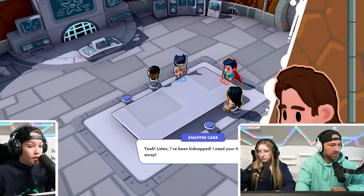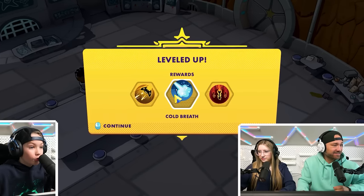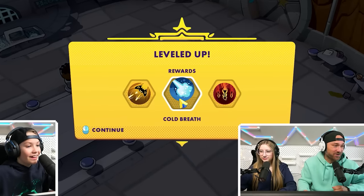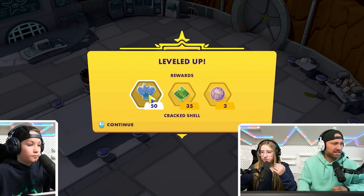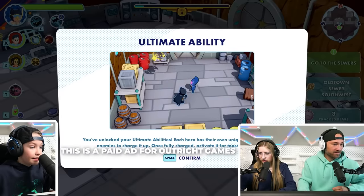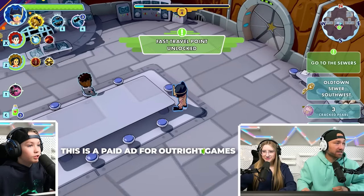Snapper's been kidnapped? Whoa, we leveled up! Battle Drone, Cold Breath, and Amazon Siege — I say Cold Breath. We also get Crack Shovels, Crack Seaglasses, and Crack Spurls — let's get the Crack Seaglass. You have unlocked your ultimate abilities. Each hero has their own unique ability — damage enemies to charge it up. Once fully charged, activate it for massive damage. That's what I'm talking about!